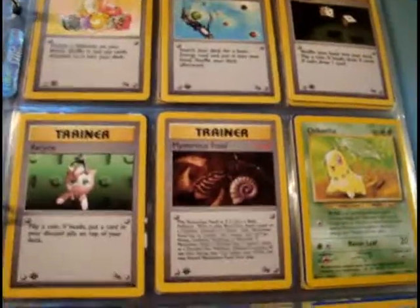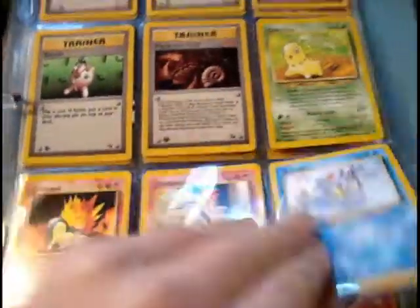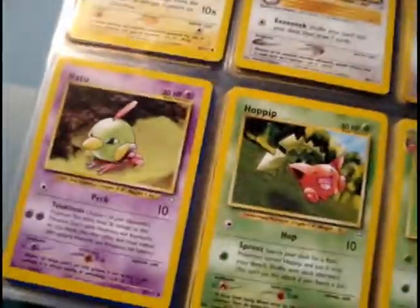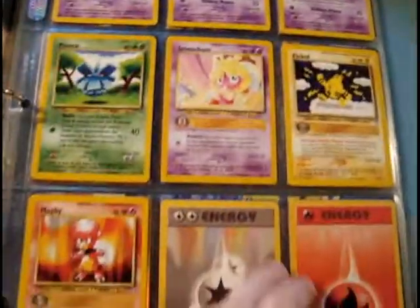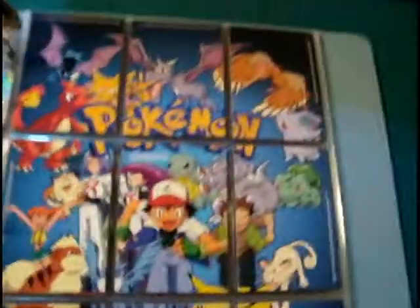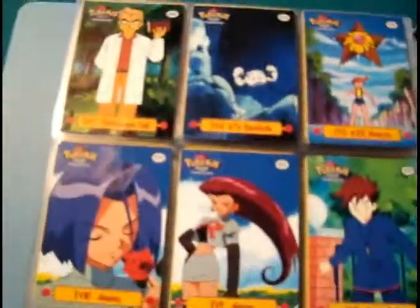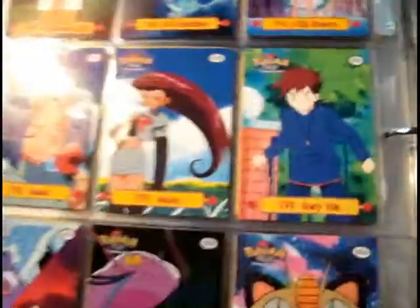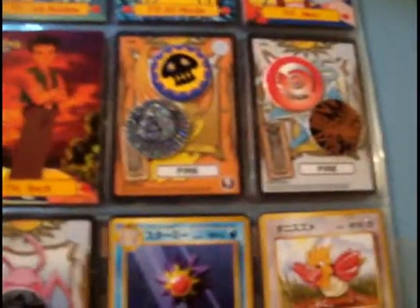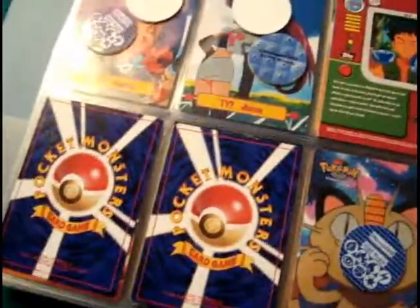This is about where I stopped collecting when it got to Johto, though I have a few Johto cards — a Japanese Togepi that would go great with my cousin's Japanese Togetic. Energy cards, nothing special. Then there's the promo holographic Mew and the card from the first movie. Funnily, the promo holographic Mew is actually less rare than the non-holographic promo Mew — figure that one out. Some other cards, some coins, and a couple more Japanese cards. I'm missing my green Vileplume coin, which annoys me.